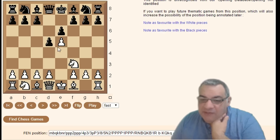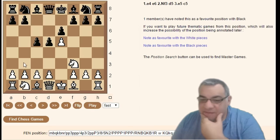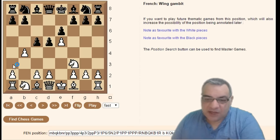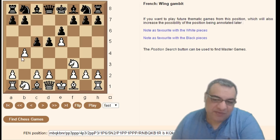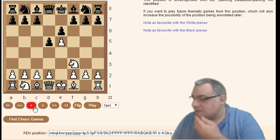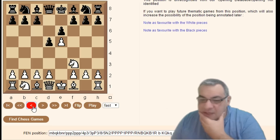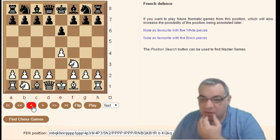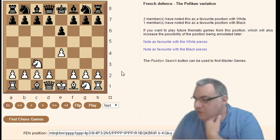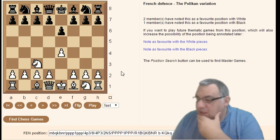Only committing the c-pawn, not yet touching the d-pawn. After c5, we have the potential for a gambit — the Wing Gambit — kind of like playing a Benko Gambit in reverse. Very interesting positions can result from the Wing Gambit.